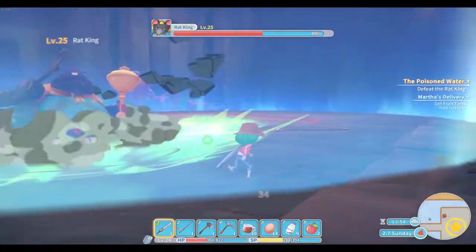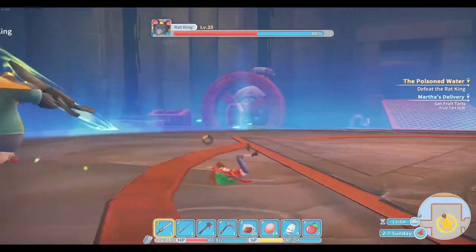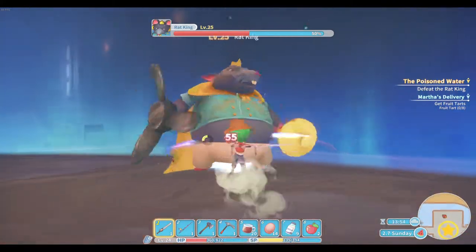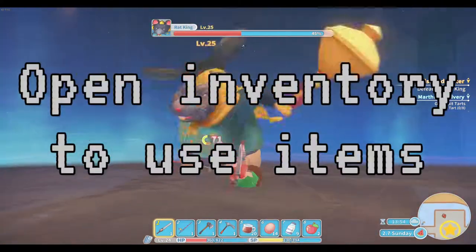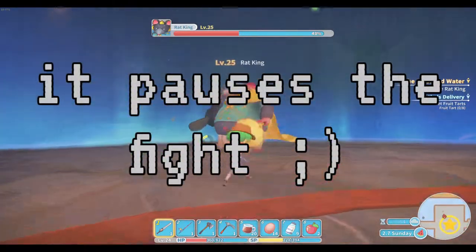The Rat King also has this attack where he charges like that, and what you need to do is time your dodge roll to it so you don't get hit. If you can't dodge roll out of the way in time, you can always open your inventory and drink some health pots or eat some food items.